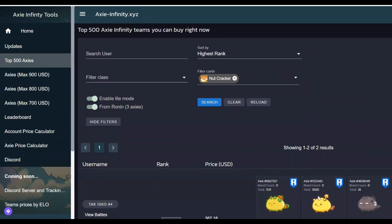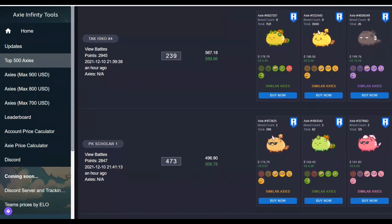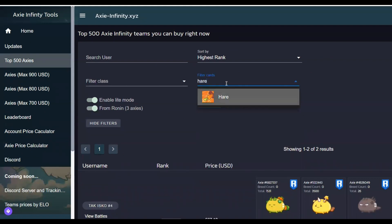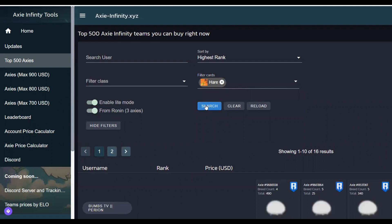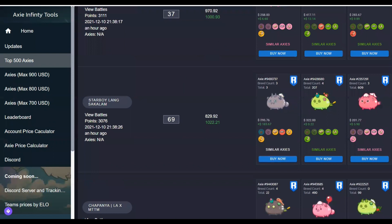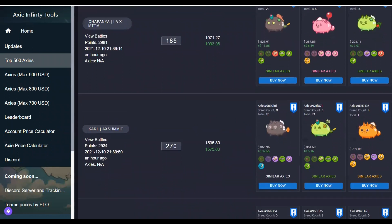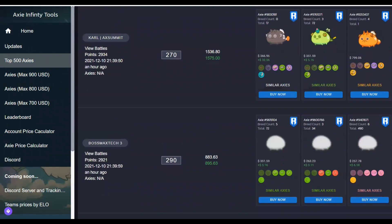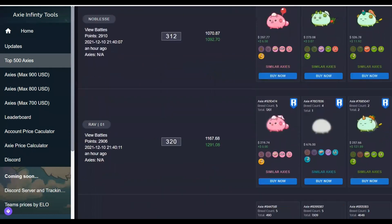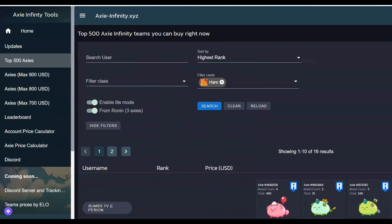Some of you have been asking if it's better to play double Nutcracker, or Axie Kiss and Hair. You can go here, search for Axies that have these cards, and see what's working. You can also search for a max amount you want to pay — for example $900 — and it will find you available teams right now. I think it's really useful.